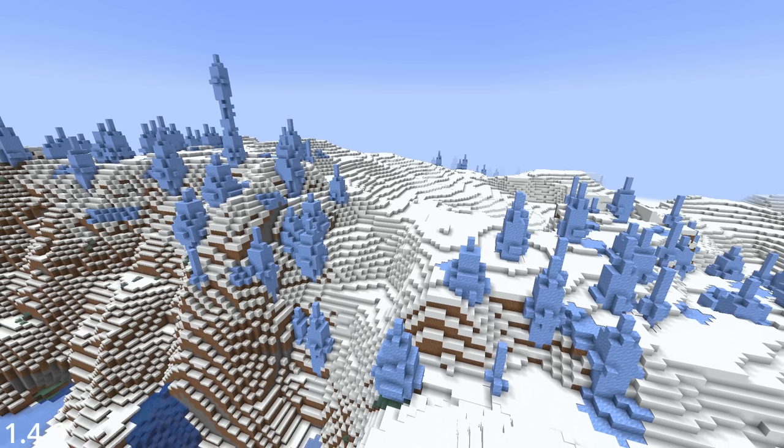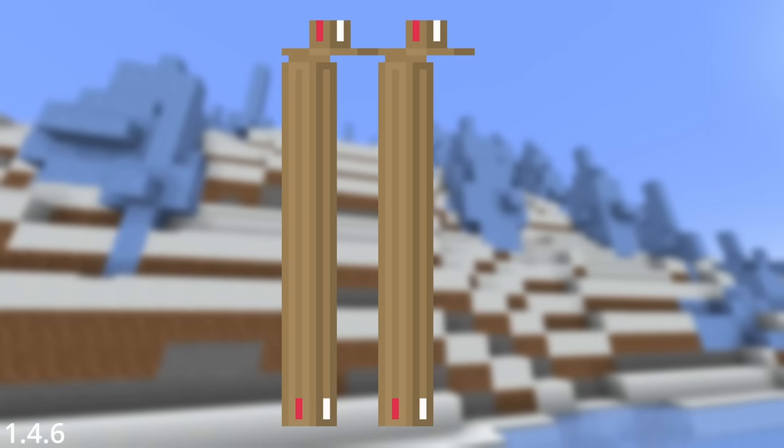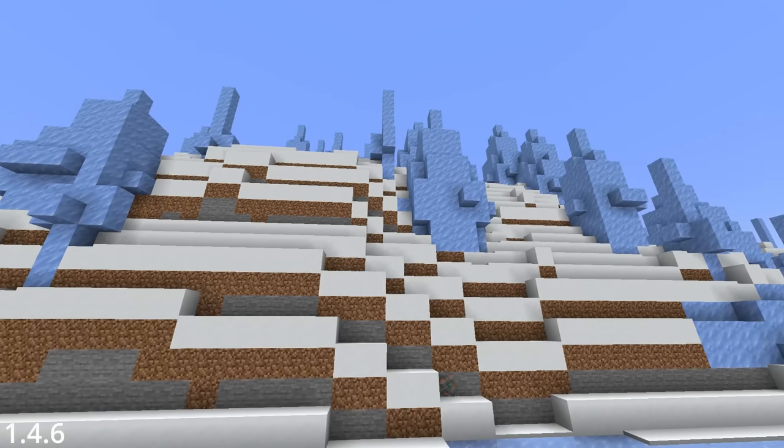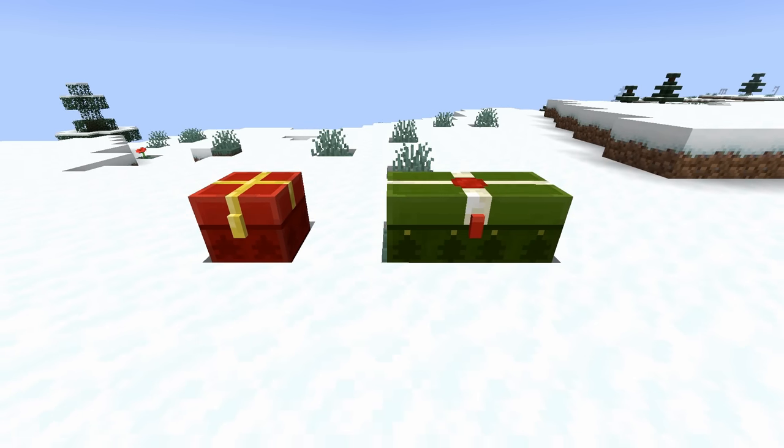On the topic of festivity, around Christmas time, Dinnerbone added a secret skis texture into the game, and then said on Twitter that it was a red herring, and then added it back as a hidden file the next year anyway after saying it was useless. Way to mess with the community — and maybe one day we'll get them back. At least we also got Christmas themed chests.